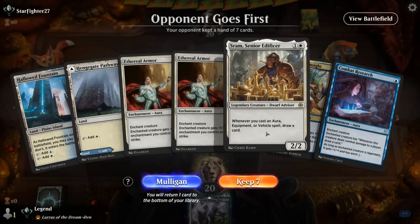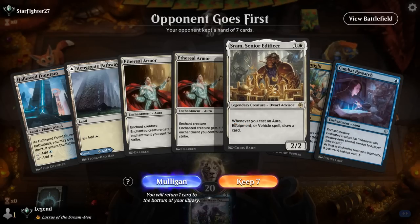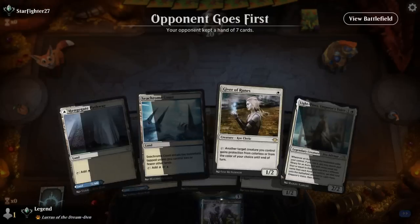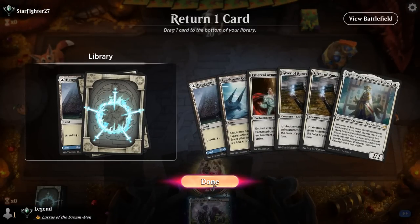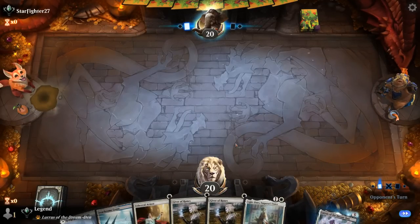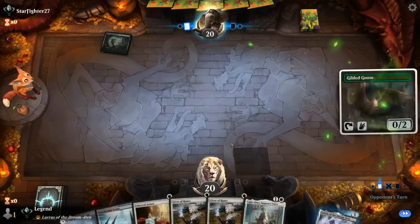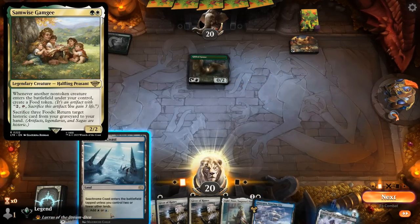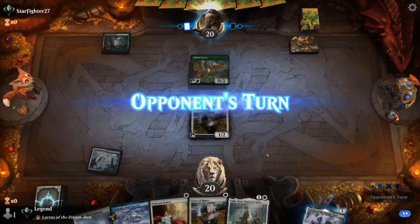Okay, we're on the draw and our hand has only one creature, so it's a little risky if the opponent can answer Sram. Tempted to mulligan — and okay, this is much better. We can keep double Giver of Runes plus Light Paws and Ethereal Armor. Opponent is Black-Green — turn one Gilded Goose, so it could be the Samwise combo deck, which can go infinite, so we better get there quickly.